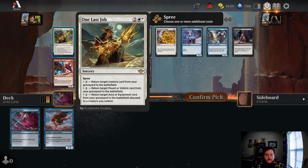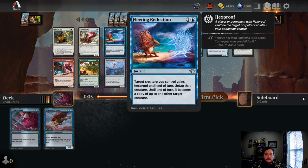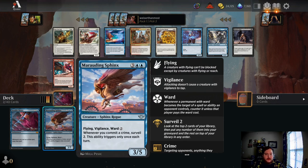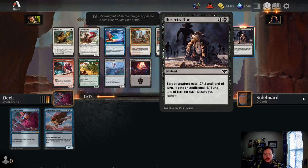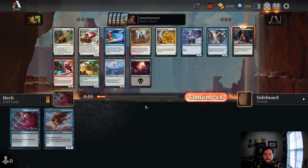One Last Job: three mana, return a creature from your graveyard to the battlefield — that's cool. For five mana, return target mount or vehicle from graveyard to the battlefield — that's pretty cool. Return target equipment — not really into that. Take Up the Shield is awesome. Fleeting Reflection gives target creature Hexproof until end of turn and untaps that creature. I think we're going to pivot into a control strategy, so we'll take Desert's Dew — it's a really nice two-mana spell that will kill a lot of things. Frontier Seeker's also good, it can get you a Plains. I kind of want to try out the blue-black archetype, so I'll go with Desert's Dew.